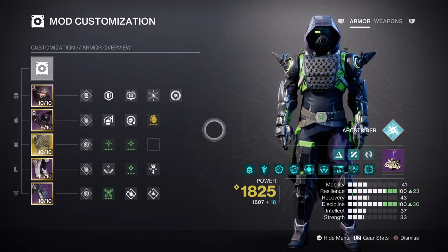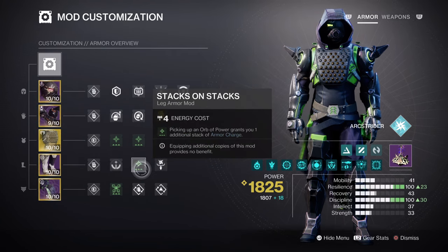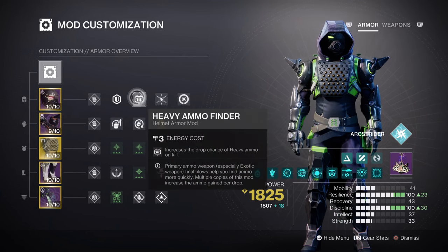The next section focuses on armor charges and additional mods recommended for the build. Charged Up times 2 will give you a plus 1 to how many armor charge stacks you have, while Stacks on Stacks will increase orbs collected by plus 2. After that, having Harmonic Siphon and Powerful Attraction will allow us to create and collect orbs of power. Lastly, having the Ammo Finder, Reserves, and Scavenger mods for increasing the payload of our heavy weapons is also recommended.